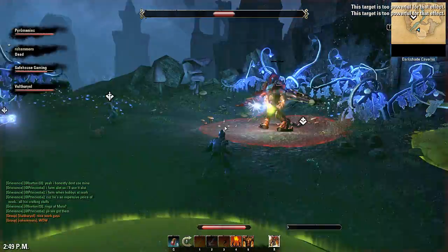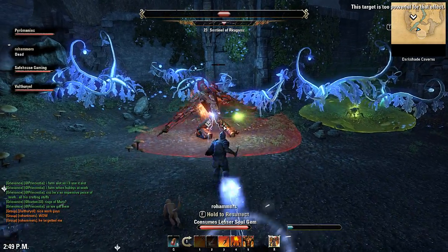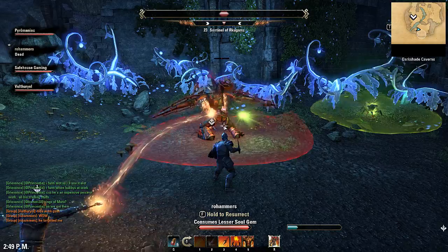So this is his spinny form. As you can see, it destroyed my stamina and it took down that guy very, very quickly. He's just sitting there going at that guy now, so there's not really much to do about that.